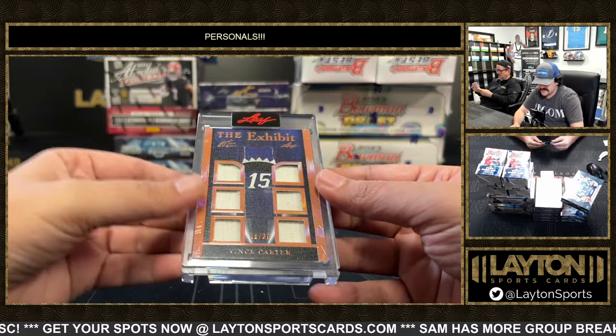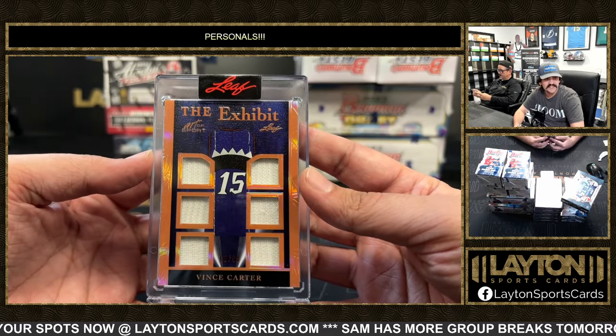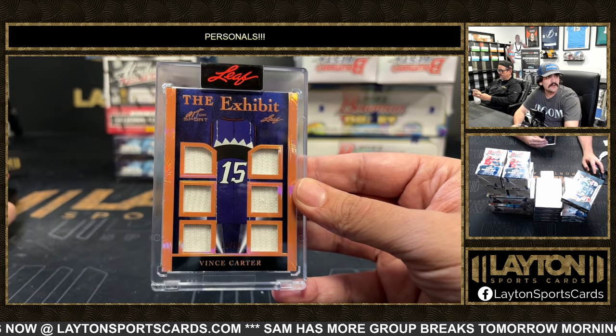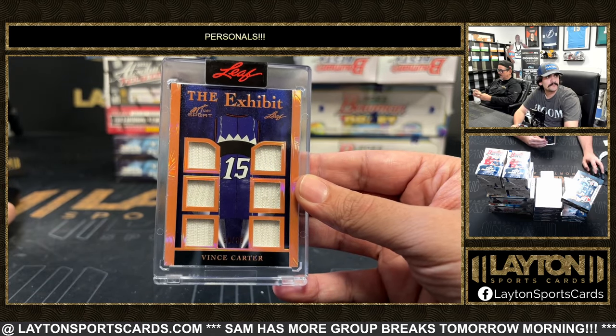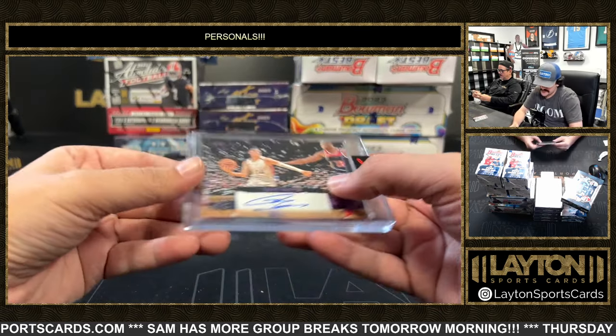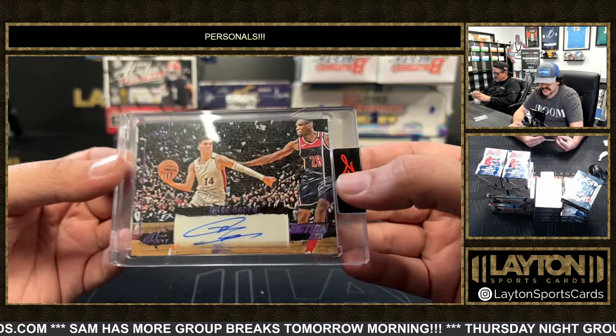Behind that we have the Exhibit — that's gonna be Vince Carter on the six-way patch, numbered to 30. Little VC, Vince Carter there on the six-way relics, all game used. Got an auto — this one's gonna be a Tyler Hero, number four out of five on the Action Art auto.